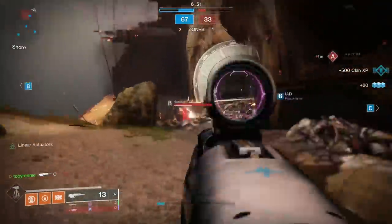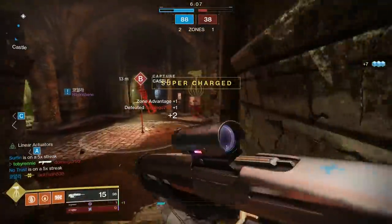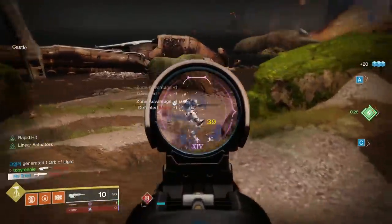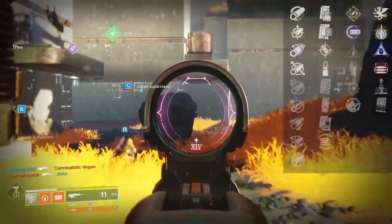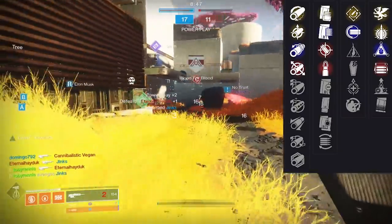Patron is not necessarily going to dethrone something like Nightwatch, but these weapons are neck and neck. Nightwatch has a couple of things that are better in terms of base default stats, but they're so similar to each other and they're both in the kinetic slot. Let's go over what the God Roll would be for Patron of Lost Causes before we get into which is the best scout rifle between the two.